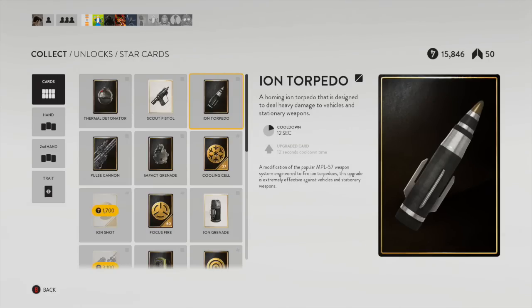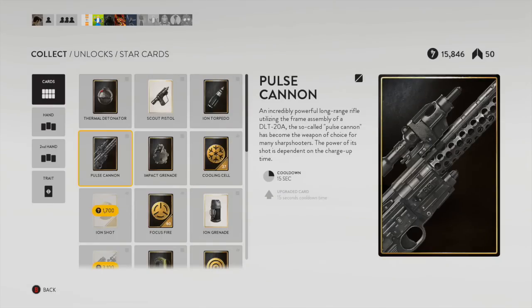Next up is the pulse cannon — another great star card, another card you can unlock early and use for pretty much the rest of your career. I actually didn't use it early in my career, but I'm definitely using it a whole lot now.